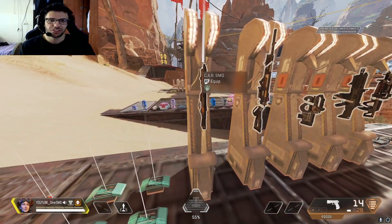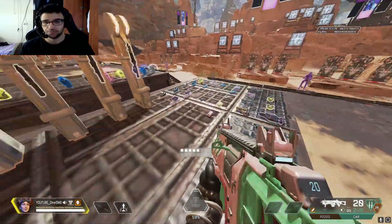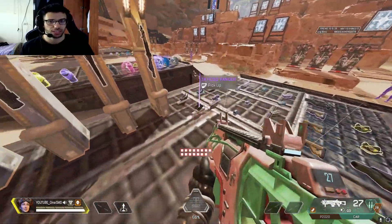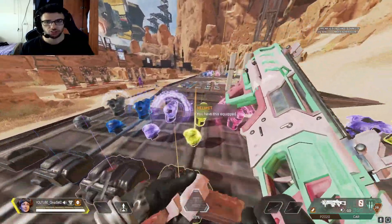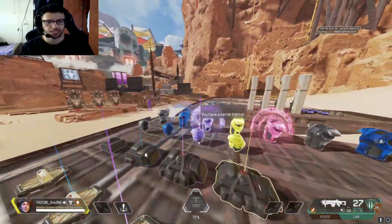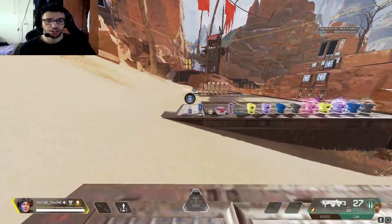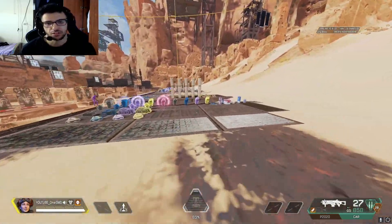The CAR SMG is one of the hardest guns to use — it has noticeable recoil and is problematic at long range. A lot of people miss shots with this gun; they feel like it has bad stability and a lot of bullet spread. In this video I'm going to explain how I made my CAR SMG feel easier and how I use it.